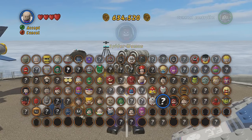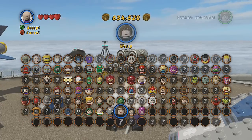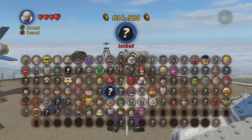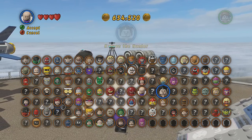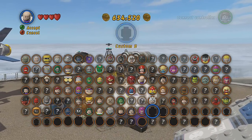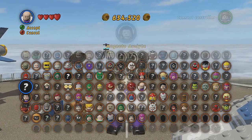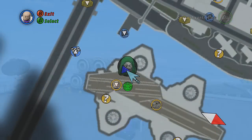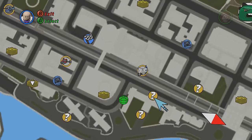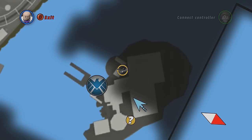We're getting pretty close to complete — pretty close. We've got a lot of characters unlocked and still got a lot of question marks to do, some side missions — the custom ones. We're gonna do some more characters unlocked. We got like 600,000, so let's take a look at New York City.